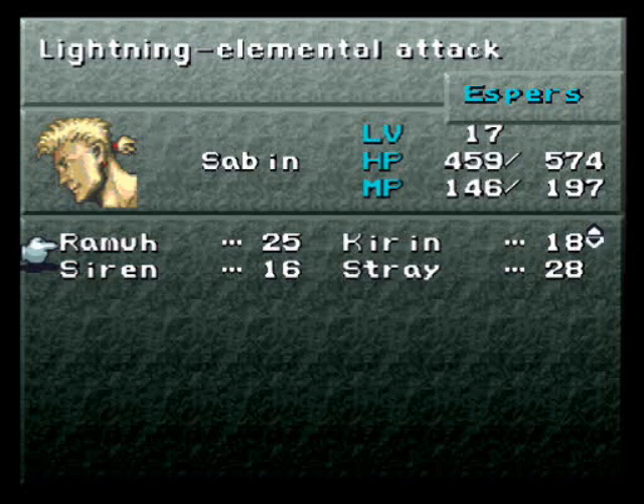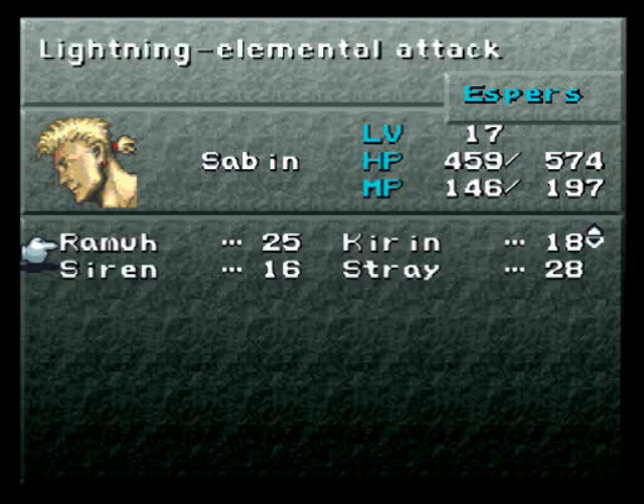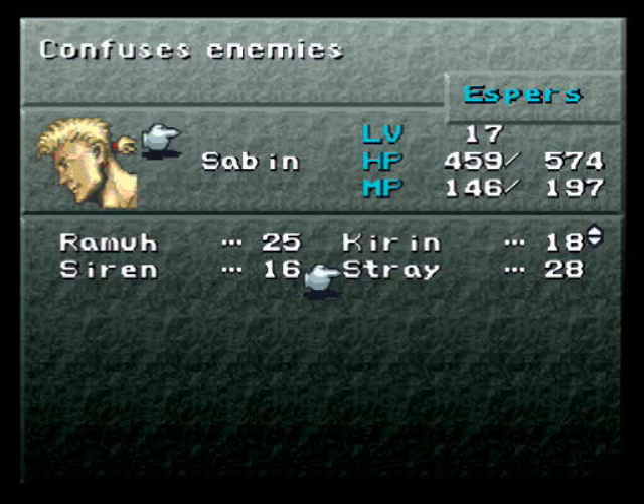I'm going to try and go through this in as much detail as I can and clarify everything. It's not too hard at the moment, but this list will grow in magicite, don't you worry. At the moment we have four espers: Ramo, Kirin, Stray and Siren. If you equip an esper, you can actually use them in battle - they have a summon attack, like most Final Fantasy games do.